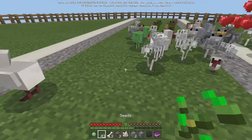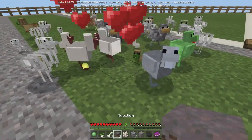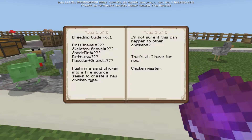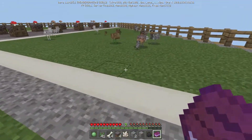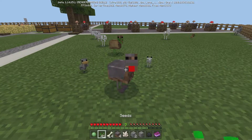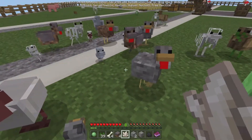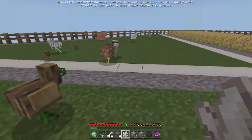Let's breed two quartz chickens and see what we get - is it just going to be more quartz? Yeah, that's pretty lame. I don't have sand anywhere. Dirt and log, mycelium and gravel - are they next to each other? No, that's cobble. Let's do mycelium and gravel. What do we get? That might be the slime. How do we also get quartz out of that? I am so confused.